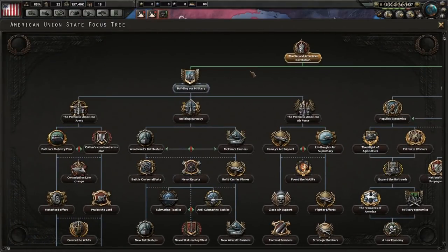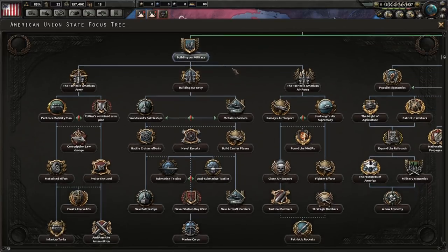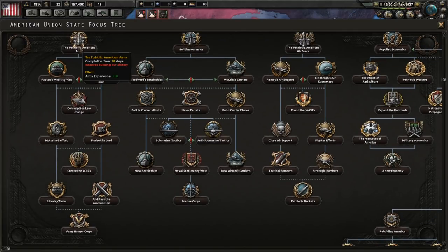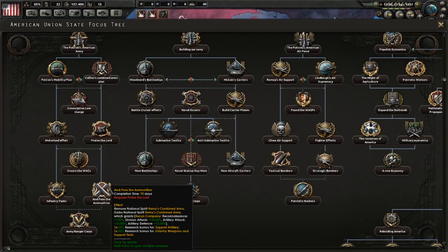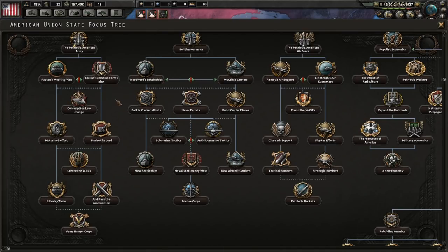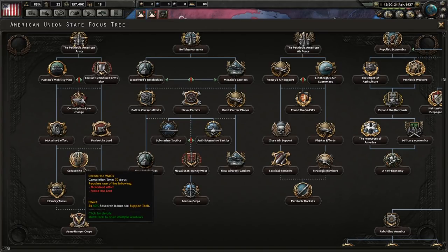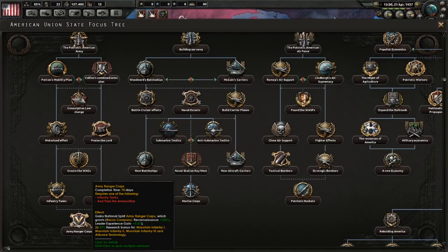If you go down the military tree, it's a more or less standard military branch of the focus tree. The Patriotic American Army broadly divides itself into the mobile warfare doctrine on the left and the superior firepower doctrine on the right. There are no doctrines for mass assault or grand battle plan, so if you really like either of those land doctrines, the American Union State might not be for you. You've also got additional recruitable population and support tech regardless of which doctrine you follow. Both paths also end in allowing you to get more specialty infantry as well as the National Spirit Army Ranger Corps, which gives a 200% increase in reconnaissance and a 5% increase in leader experience gain.